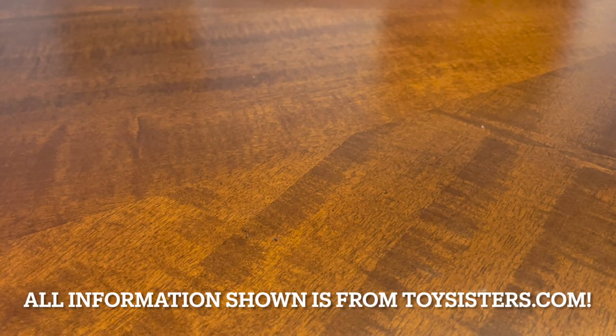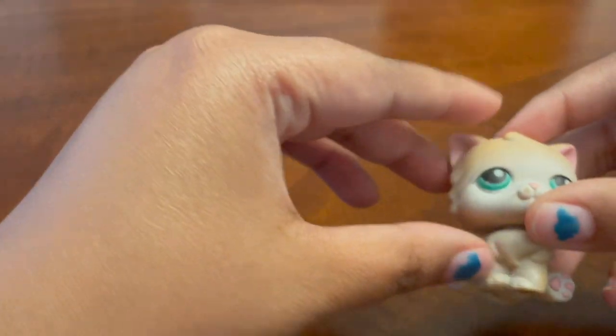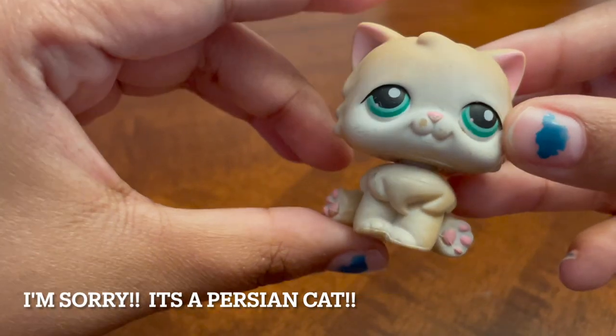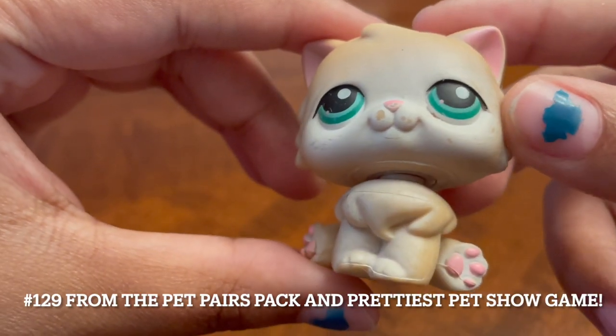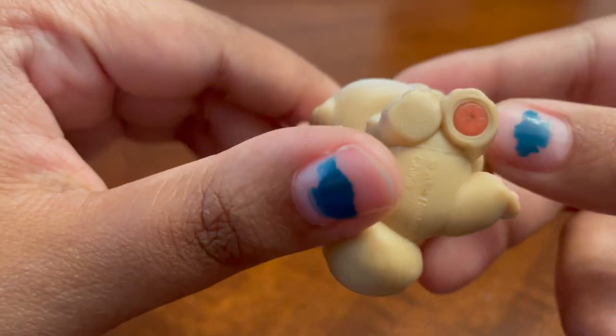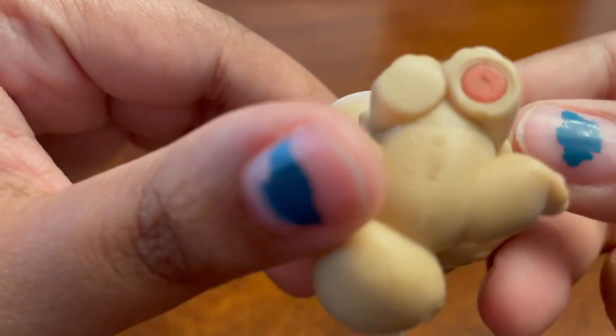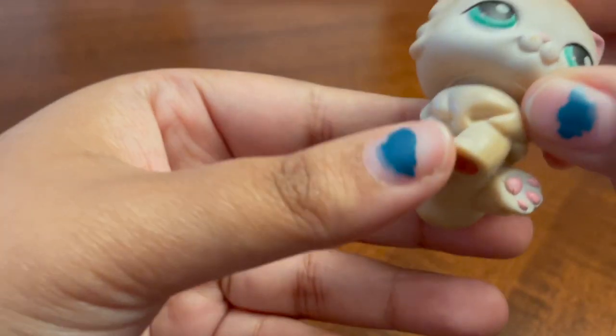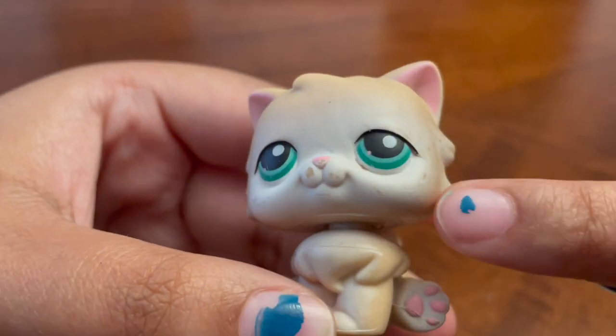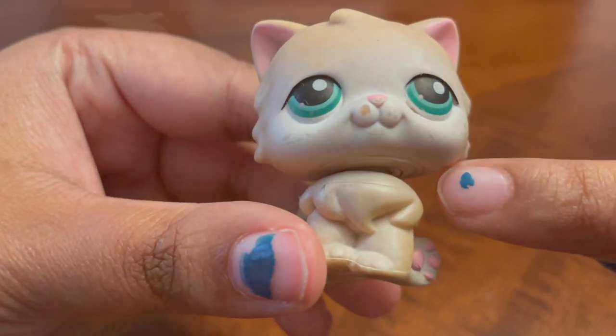Let's get started. These are in no particular order. First cat we have is this Angora kitty. She's got a little bit of blemishes on her face. Of course, she has her red magnet and stuff. I really like the colors on this one — I like the powdered sugar face. I think that is super cute.